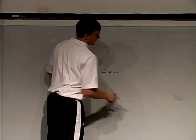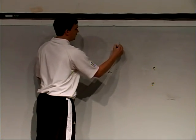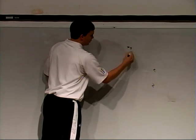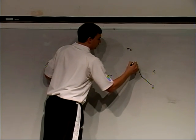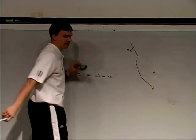For an outside guy running a cop route against some kind of two-high safety defense, we're going to stem in and then get vertical — one, two, three — and then pop it. Try to get that safety to pedal out of there, just like that.